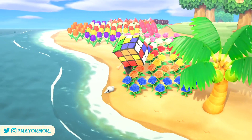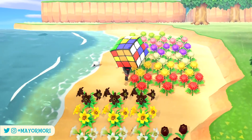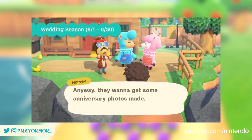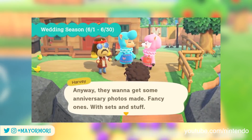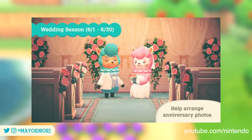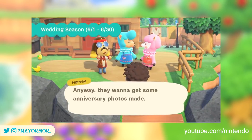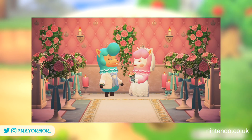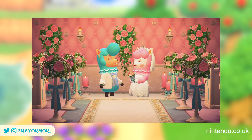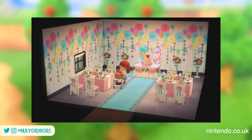Moving on, the third event to return during the May update is none other than the Wedding Season, which was extremely popular last year. Wedding Season runs for an entire month from June 1st through to June 30th and will see Reece and Cyrus return to Harve's Island to celebrate their anniversary. Just like last year, players are given the opportunity to decorate their wedding venue to earn heart crystals, which can be redeemed against wedding furniture, and of course to take some gorgeous wedding themed photos.